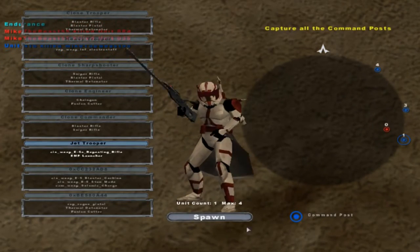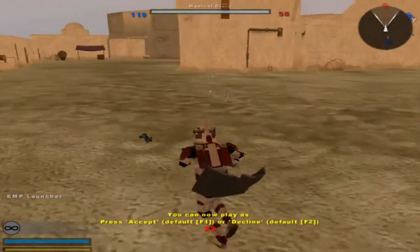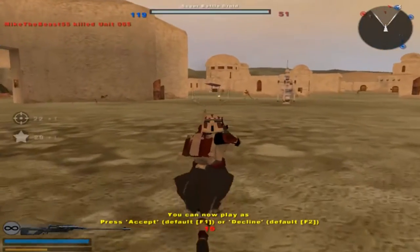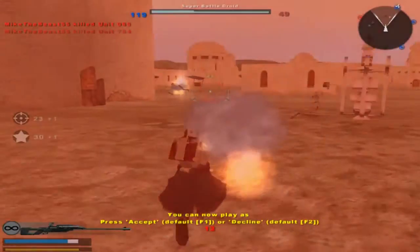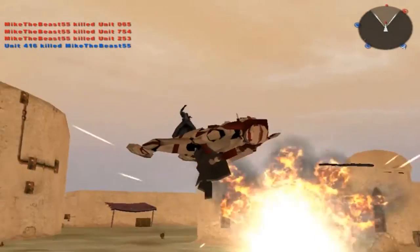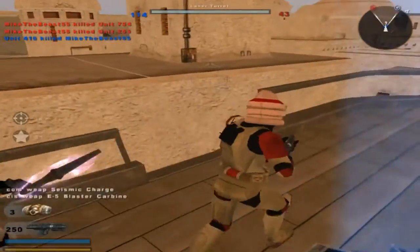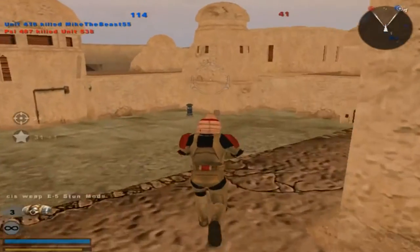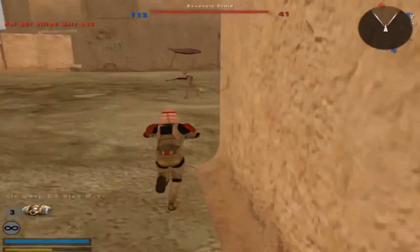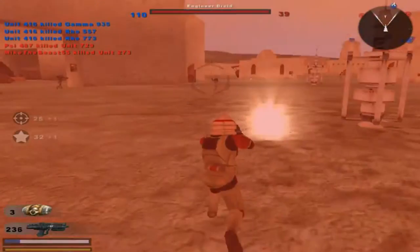Jet Trooper — I gotta say, these units are really nice looking. I don't want to play as him though. An EMP launcher — you any good? I'm gonna check this unit. That did some damage. Under attack. You look interesting — stun mode. Haven't seen that before. I don't even know what it's supposed to do. It more or less just knocks him down — that's good to know. That just might actually come in handy.